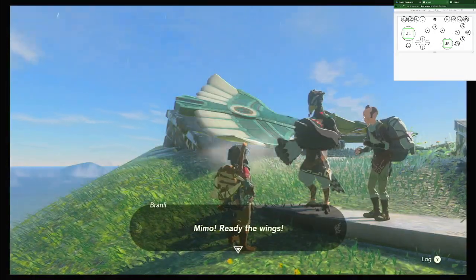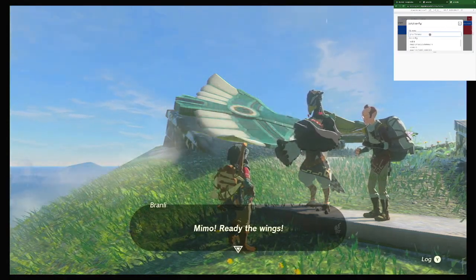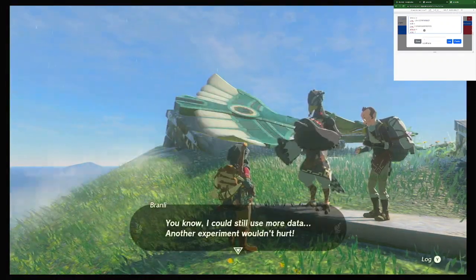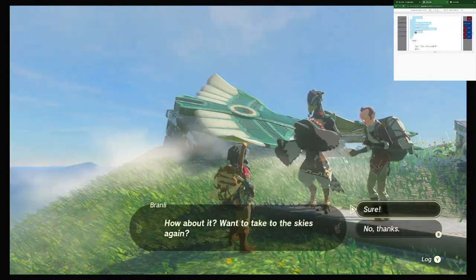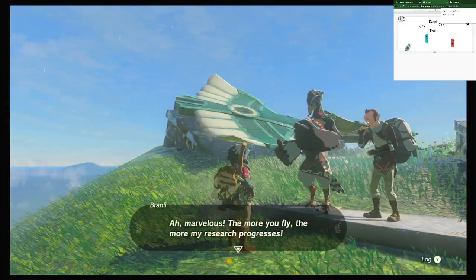Now it's time to earn those rupees. First, we save an execution and then let Link earn rupees non-stop. You'll find the script of this execution in the video description if you want to try it yourself. Keep in mind that the wind can affect the wings, so you won't always make money. However, if you save the execution under normal conditions with low wind, the tendency is to earn rupees.